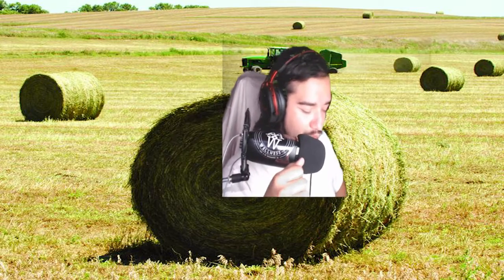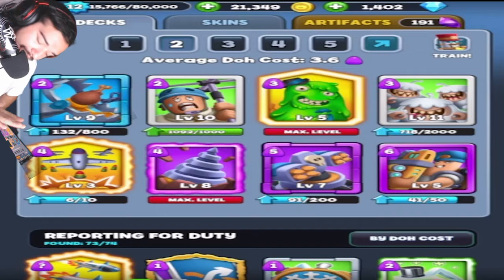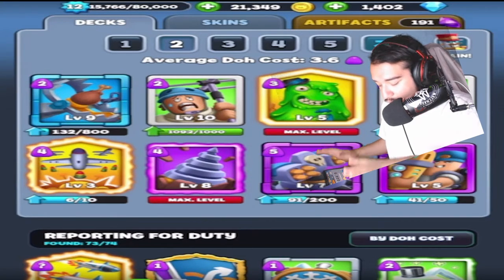Hey there y'all, how's it going? It's your boy Luxor back again with another World War Dope video. Today we're taking a look at the newly enhanced Van Gun along with the Toxic Bob Spell Rod Bear Trap strategy.